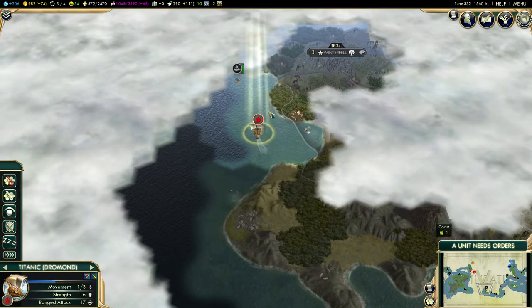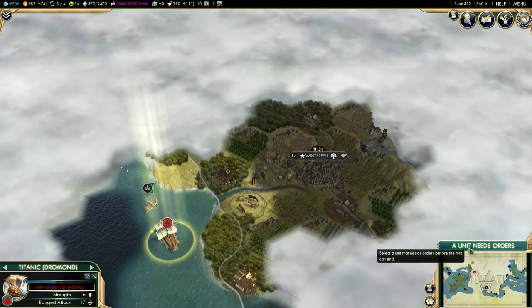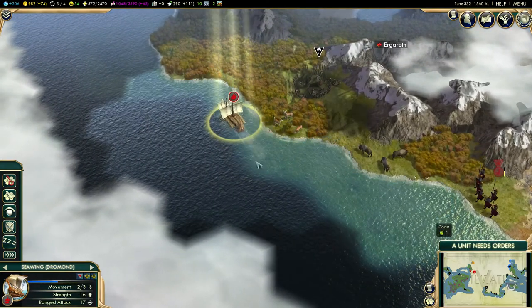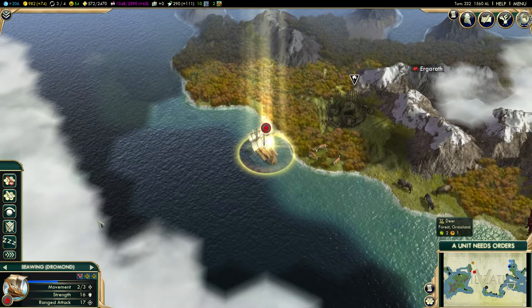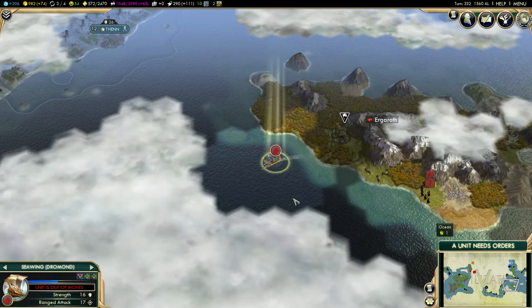The Titanic — I'm just going to send you over here. Oh yeah, look at that — Winterfell has a little river, that's pretty cool. The Sea Wing — we still have Sea Wing here with Roderick Coin Maker. Maybe we're going to actually discover some more of this land while we're at it.